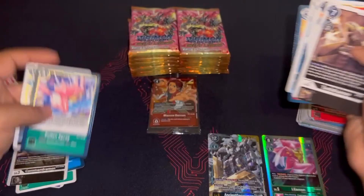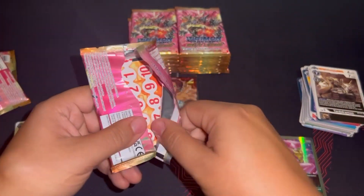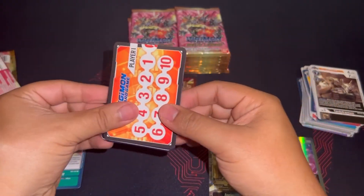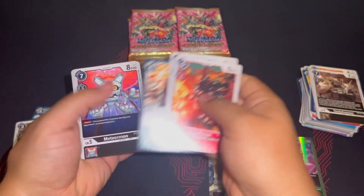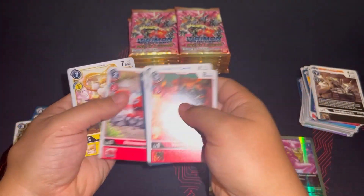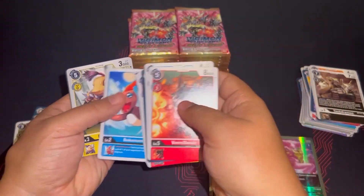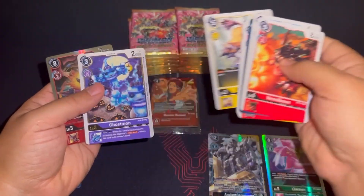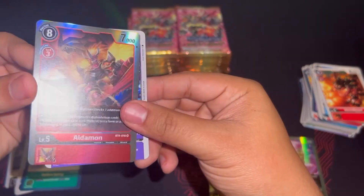There goes the Lobomon. Zudomon didn't see much play — was a pretty nice niche card. Another Vermilimon. Meteormon. KendoGarurumon was another hybrid as well — not as strong. It was a three-cost evolution instead of a two-cost like Lobomon.